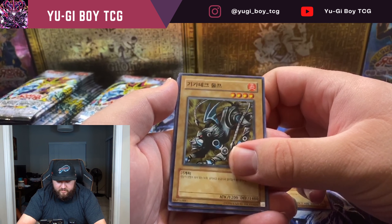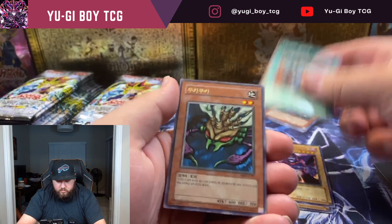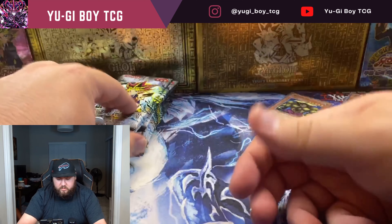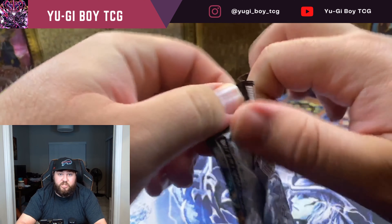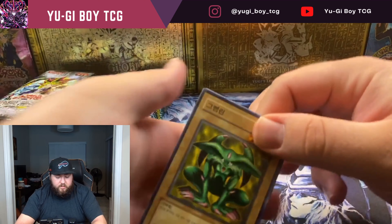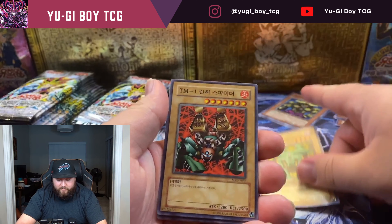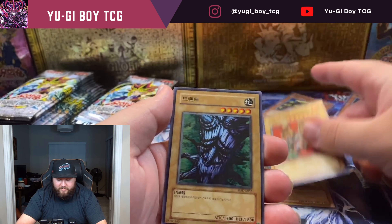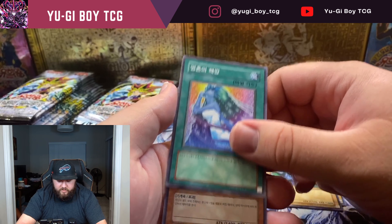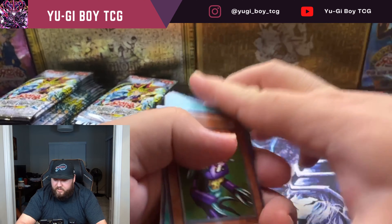Winged dragon - it's like winged dragon of the fortress something like that. Is this gaia wolf or gaia tech wolf? Don't remember the name of that one. I should just talk over this instead of trying to guess the names. Feral imp - I see one I remember and then there's launcher spider. Don't remember the name of that one - that's soul release I believe.